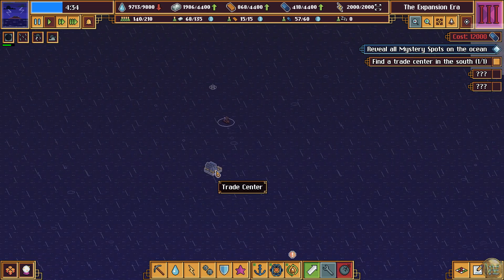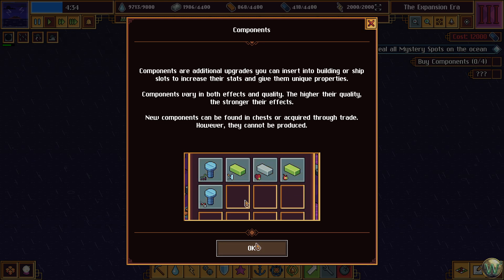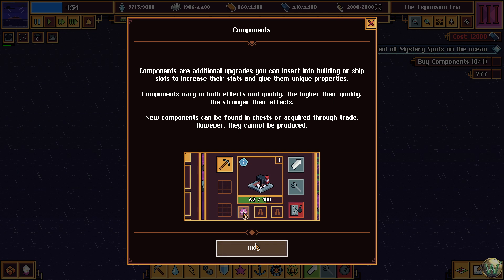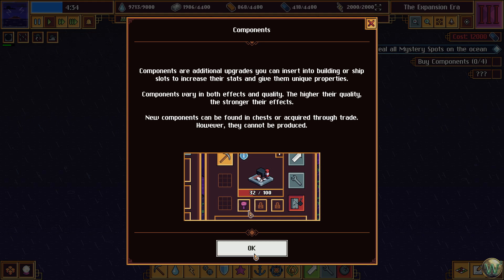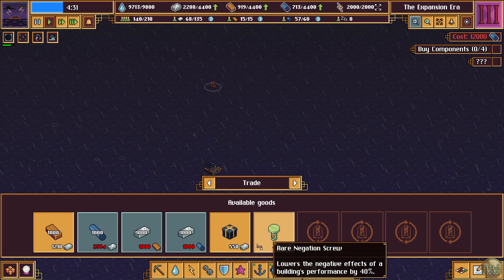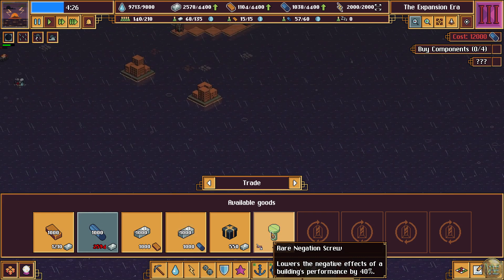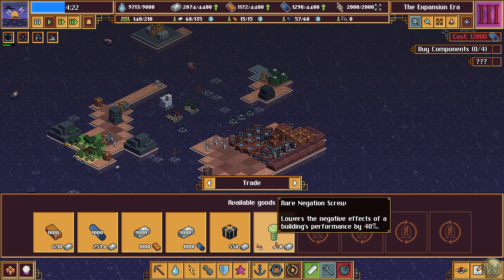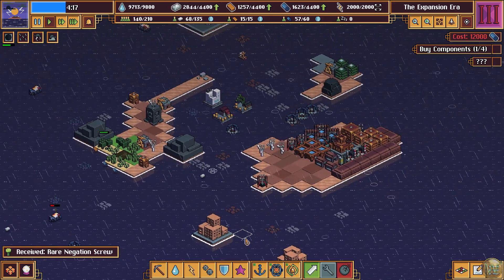There you are — trade center, nice. Components are additional upgrades that you can insert into building or ship slots to increase their stats and give them unique properties. Components vary in both effects and quality — the higher their quality, the stronger their effects. New components can be found in chests or acquired through trade; however, they cannot be produced. Let's see what we have — we have a rare negation screw. Lowers the negative effects of a building's performance by 40%. I don't know exactly what that means — we'll see.